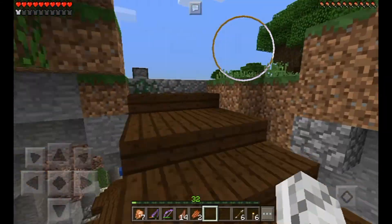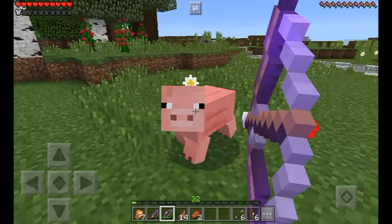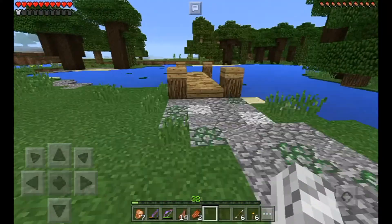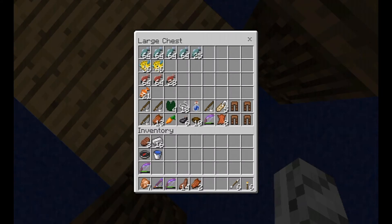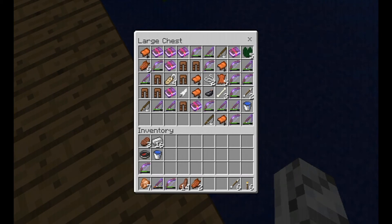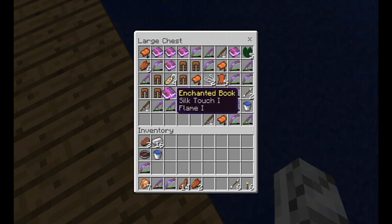You guys may be asking yourselves how I got so much experience - probably because I was doing a whole lot of fishing, which seems a little cool. I also took a chicken with infinity and a flame bow - but you gotta kill him first. I've been doing a lot of fishing. There's my first chest and I had this one, and I was thinking I might need a third double chest. But we got protection, depth strider, power, and flame.